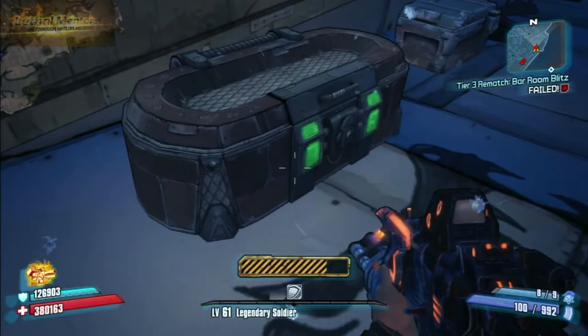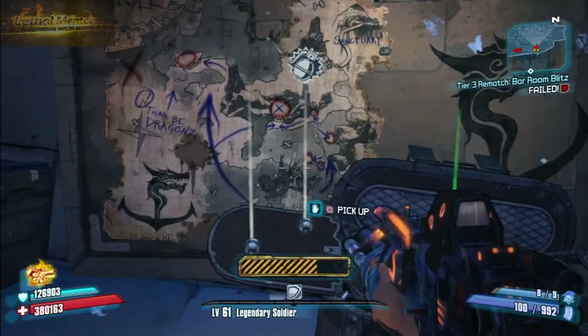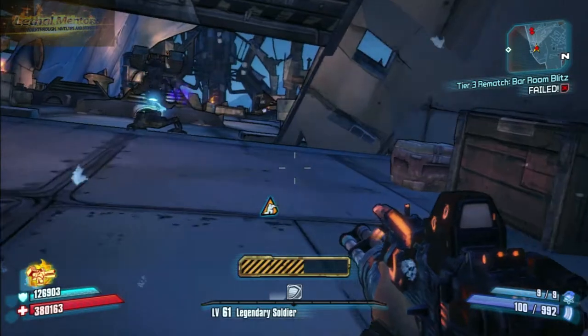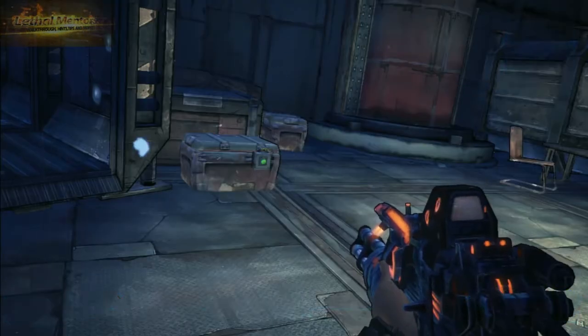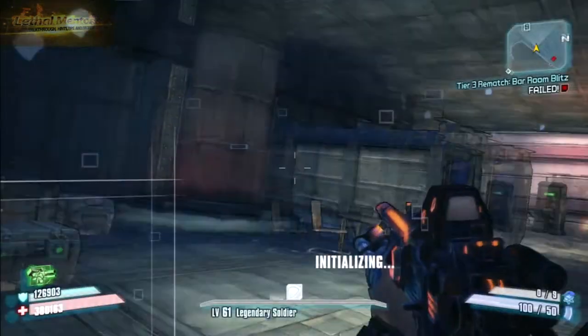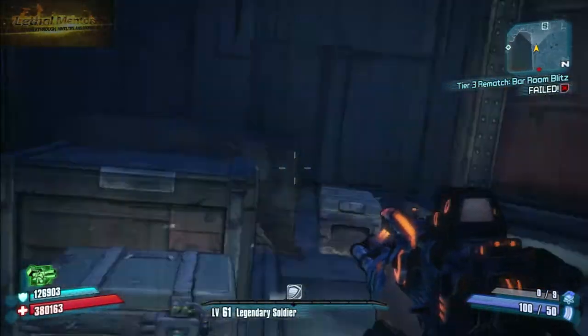The last chest in this area is located right after you get to Captain Flint's — you really can't miss it, it's right there. Lots of people say they got some really good stuff out of there; I've never gotten anything good out of it.